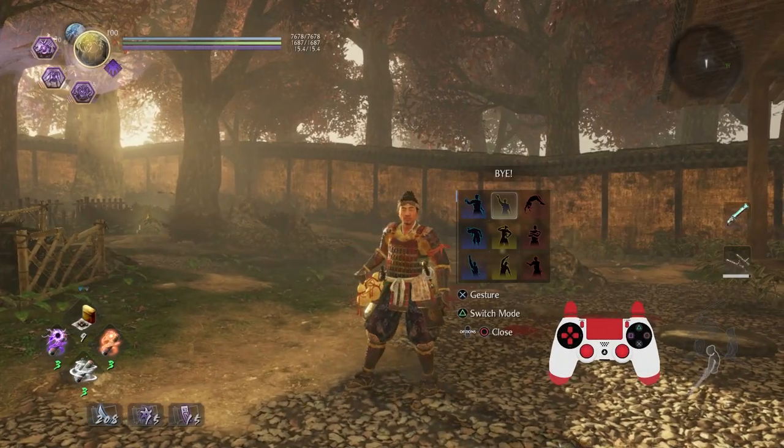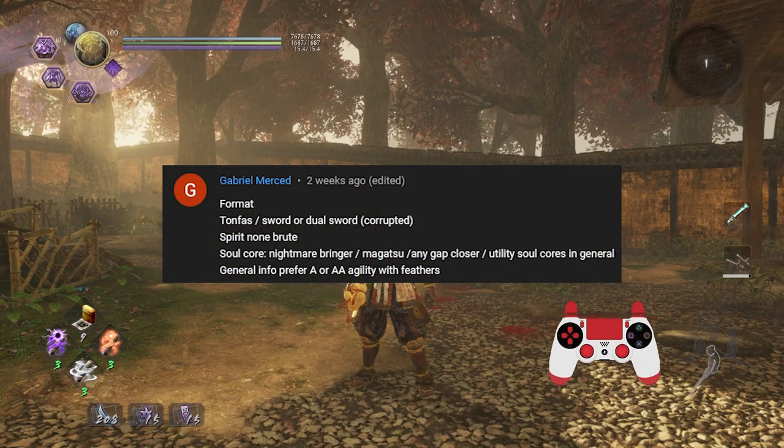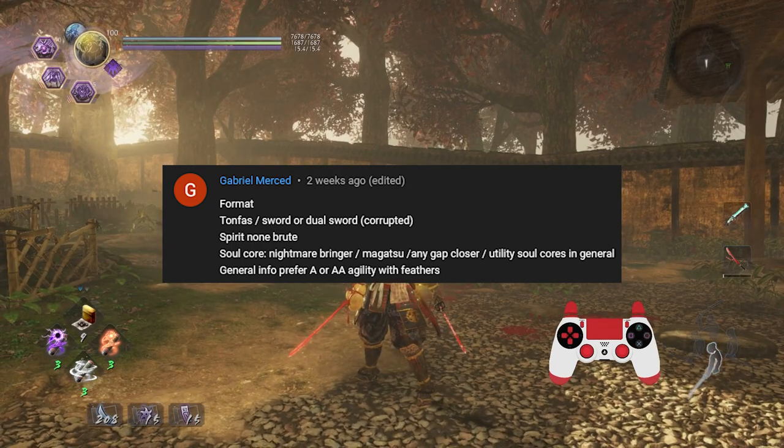Hey folks, it's time for yet another custom lesson. This one has been requested by Gabriel Merced — I don't know if I'm pronouncing that right, so my apologies. The weapons requested were tonfas and sword — dual sword as well was an option, so I decided to go with that. Both of these weapons just needed to be corrupted. Spirits this time: I could not use brute, and I'll get through the soul course soon enough.